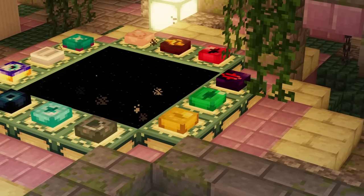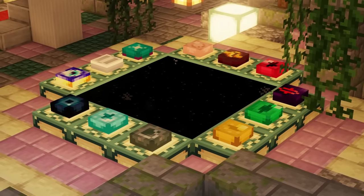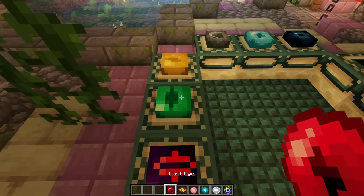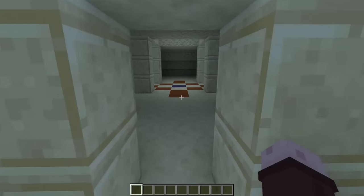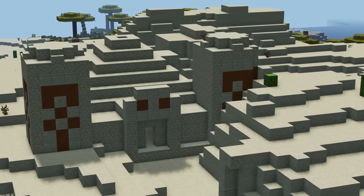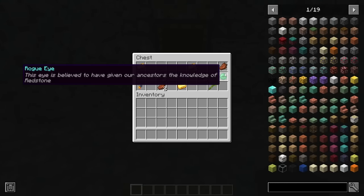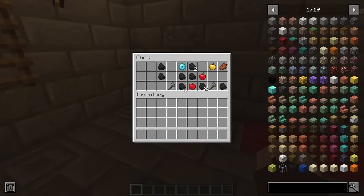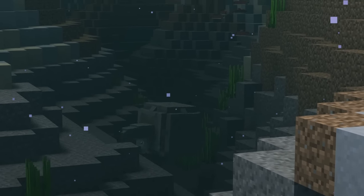Next up, we have the End Remastered mod. Instead of overhauling the appearance of the End like many mods, End Remastered changes how you get to the End. Instead of harvesting Eyes of Ender from Endermen, you now have to explore your world, hunting down 16 different and unique eyes. Most can be found in chests in various structures, such as the Rogue Eye found in Jungle Temples, and the Cold Eye found in Igloos. Other eyes can be found in different dimensions, dropped from different bosses, and more.